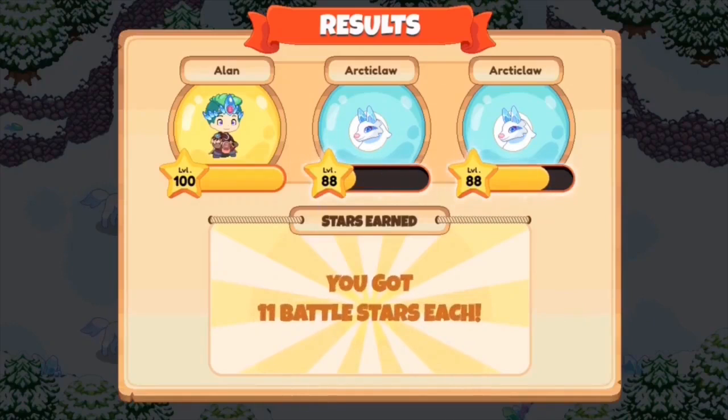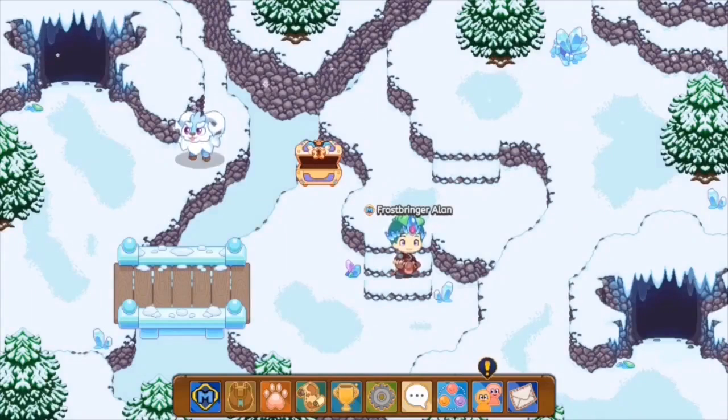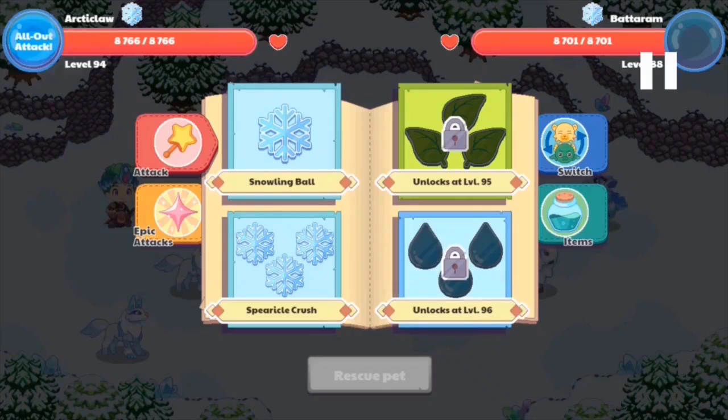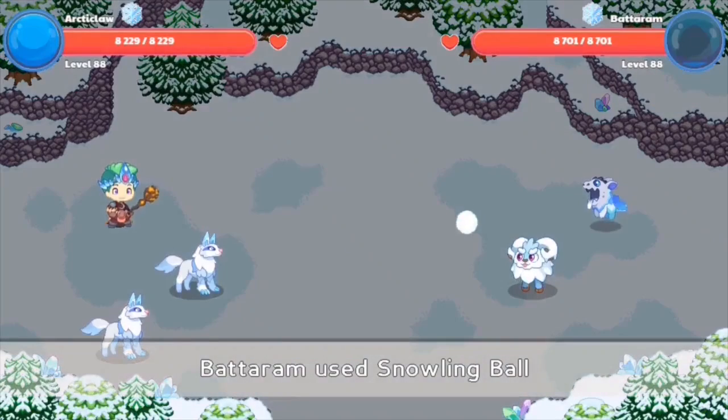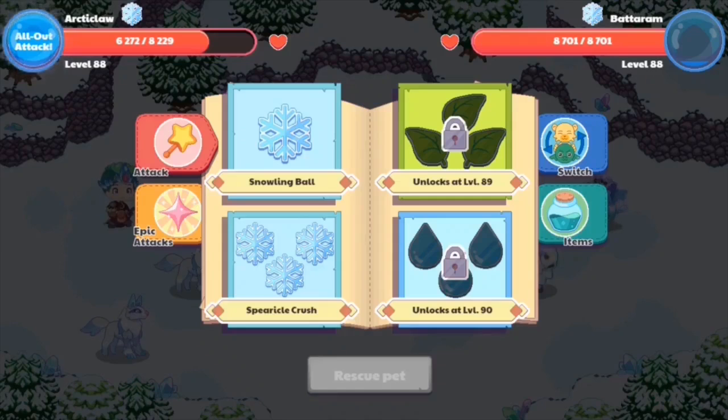Let's gain our 11 member stars and go into battle using our Articlaw. We're going to go into a battle against Mr. Bataram to test the Articlaw out. When you equip your Articlaw, it can cast four spells like any other pet — two of its elemental spells and two different spells it's neutral against. As you guys can see, we have the spells Snowling Ball and Spherical Crash, and then an earth and a water type spell. If you switch over to the next pet, you can see it has the exact same spell set as the previous one.